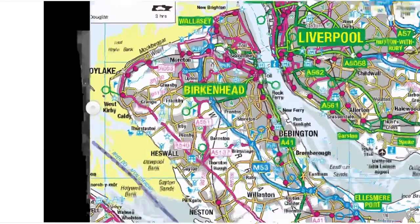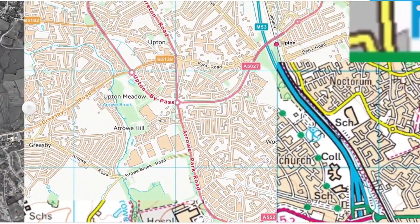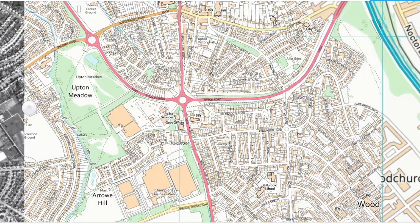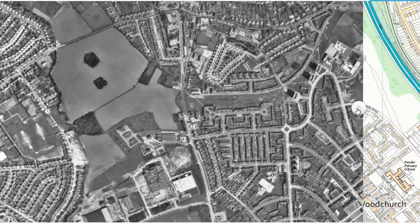Let's bring in the current map. We need to go into Woodchurch area. Here is the Upton Bypass — you can see it on the current map, and there is Sangebreeze. Now let's bring across the 1970s map. Big changes there. You can see that the main bypass road goes straight through this gap here — who remembers that gap going down there? There's no roundabout. The bypass also carries on this way through these fields.